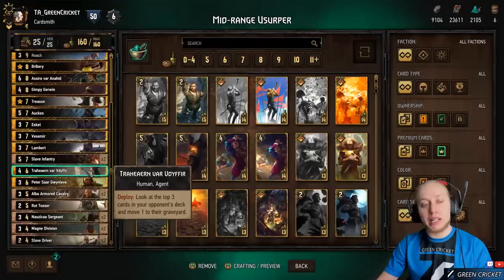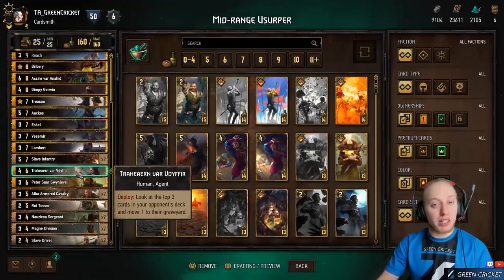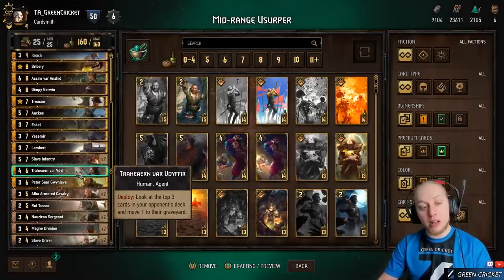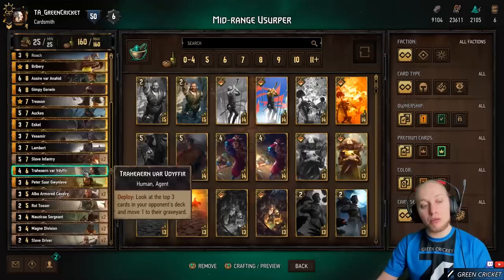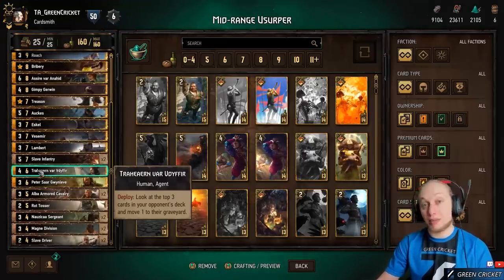Typically you play Treheran in round 2, especially if you need to drop a card there, because the fewer cards in the enemy deck, the more likely you can pick a good one. Round 1 is also fine. Basically try to play it whenever the value allows, because a 4-print unit is only worth 4 points so it doesn't give you a lot of base value.